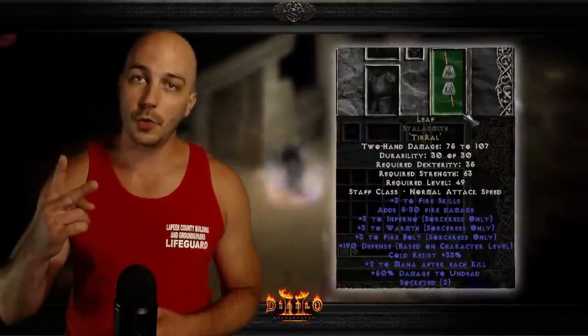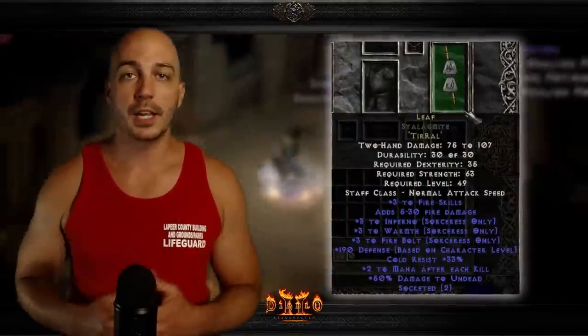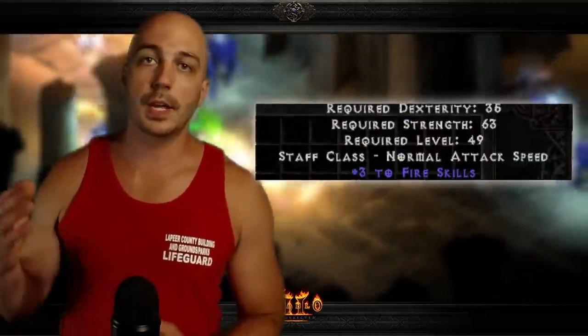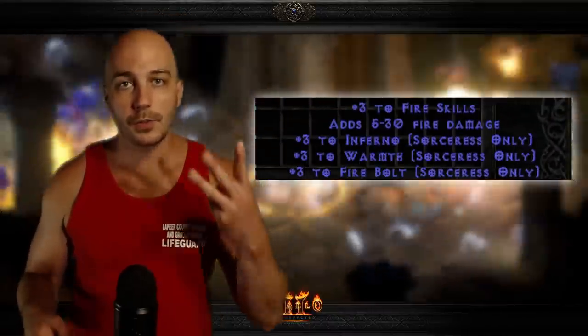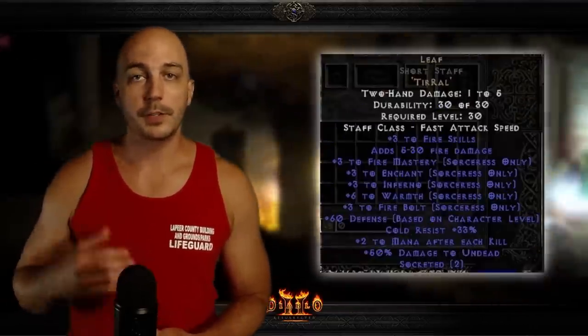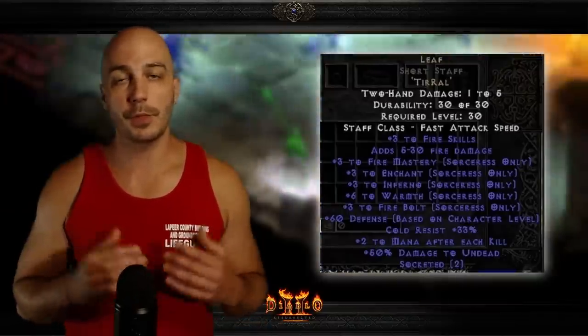The first runeword we're going to talk about is one you can make very early on while playing through the game, and that runeword is Leaf. It only takes two open sockets, can be made in staffs, and takes a Tir and a Ral rune. For just those two little runes, you can get plus three to fire skills, along with plus three to three separate skills: Firebolt, Inferno, and Warmth. You can find staff bases that have even more skills for the sorceress, but those are the ones that come right on the runeword.